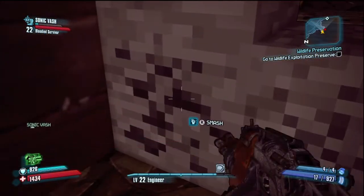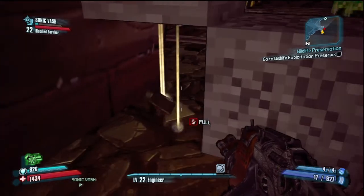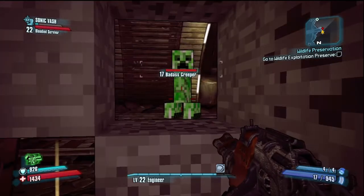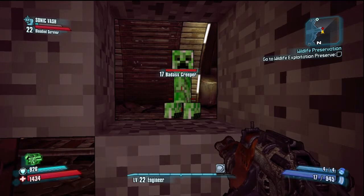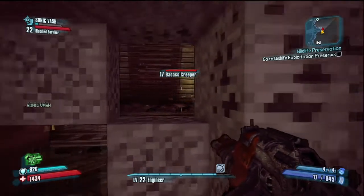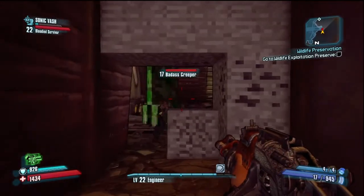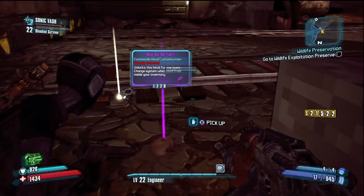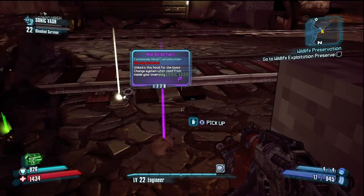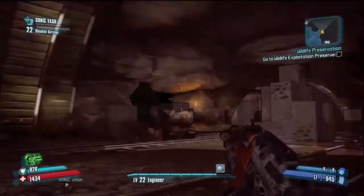Alright, so we are back, smashing the coal to show you that these things drop items. And what is that? It is a badass creeper. It does all the things a real creeper does — it comes towards you and it explodes. And that is a big creeper.